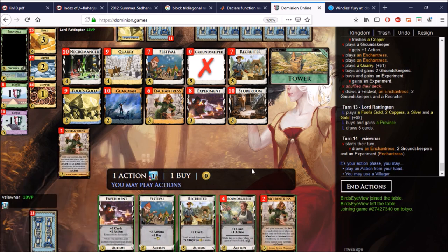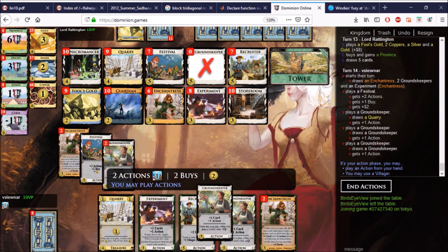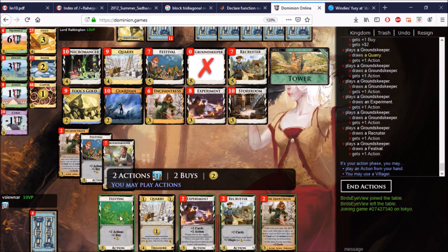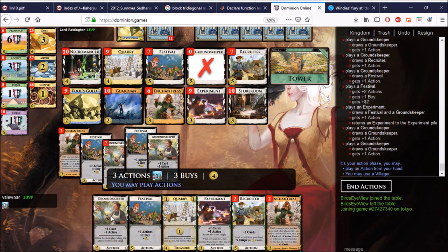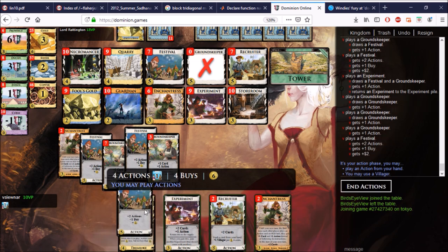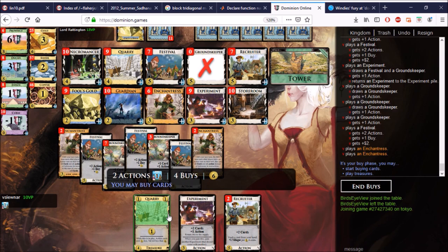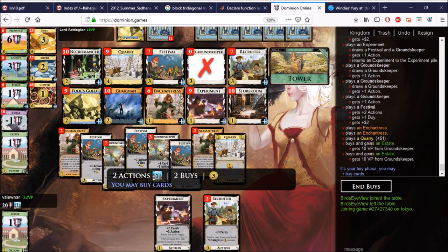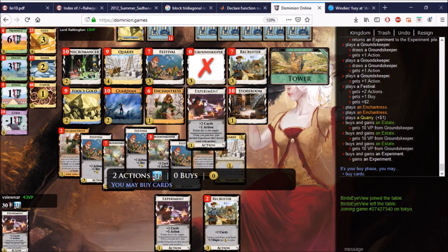That next turn could be oh so crucial. I feel like I can't even save these Experiments — let's see if we can save at least one. We can, so I have a lab in the deck to use at my convenience. Let's leave that Experiment in the deck, go ahead and pick up three Estates — and an Experiment. I could go for another Enchantress too, but we're focused on Experiments here.